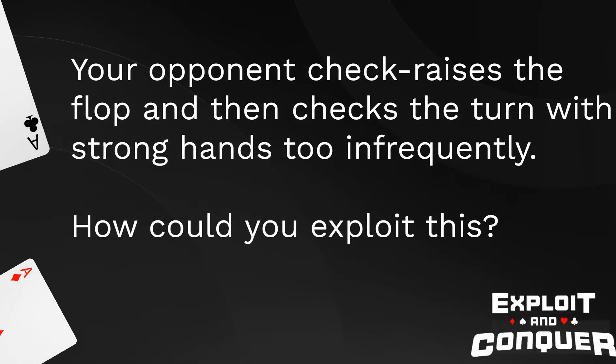Situation number three: your opponent check-raises the flop and then checks the turn with strong hands too infrequently. In other words, after check-raising the flop, they don't trap with their strong hands on the turn often enough. How could you adjust your strategy to exploit this tendency?